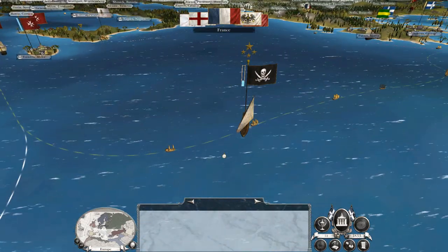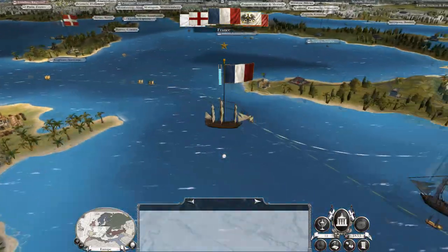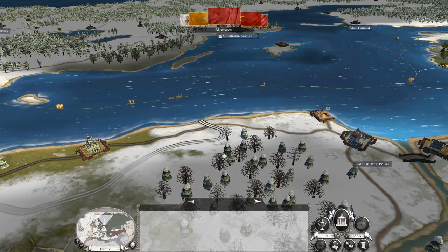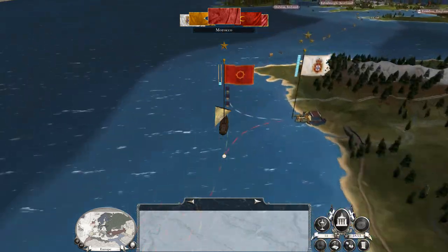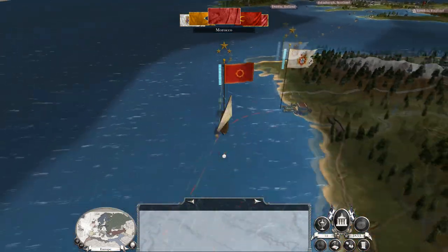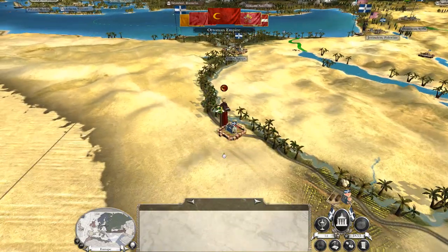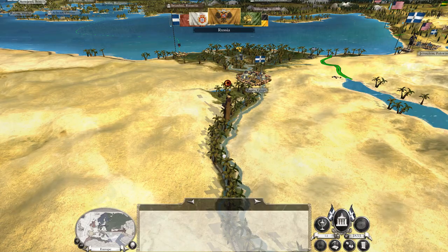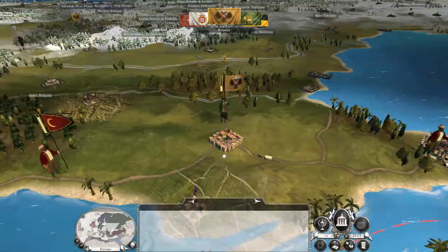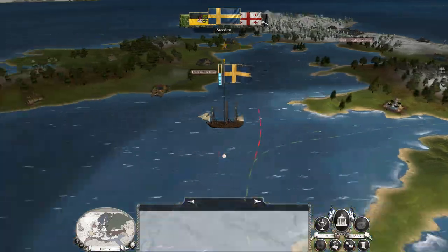Now they've retreated in that direction. Here comes the French navy. Here comes the French army again. I'm probably going to want to, when I take the Mamelukes, give Persia a state gift to make them happy and want to be my friend. The Russians are on the move again. I suppose it might be a good idea to try and make friends with the Russians again, even though judging by their offensive nature against the Ottomans, they're probably in a bit of a conquering sort of mood.